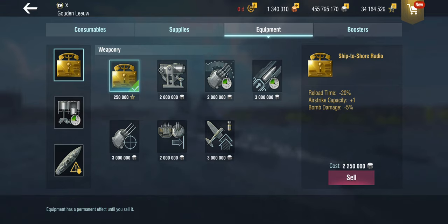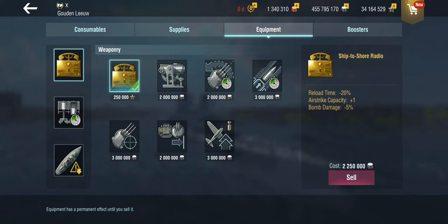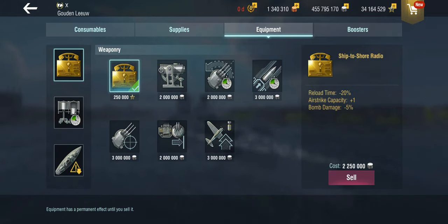This occupies slot 1, which you would otherwise usually use for the airstrike modification 1. But this obviously supersedes the airstrike modification 1 by a fair margin, because while the airstrike modification that you normally get gives you 8% reduced reload time, this one gives you 20% reduced reload time and an additional airstrike.